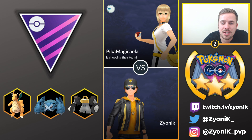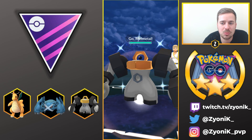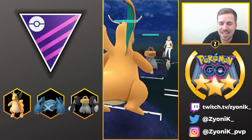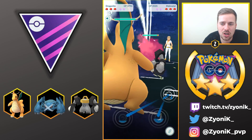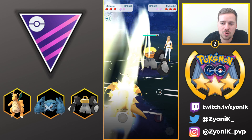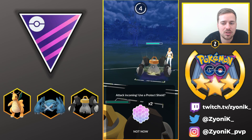Next match we are up against Pika Magikella again — same team, but different outcomes. We have Dragonite versus Melmetal on the lead, so we instantly swap into our own Melmetal. This is our third match together, so I'm going to try to read what she's doing. It becomes a Melmetal versus Melmetal fight.